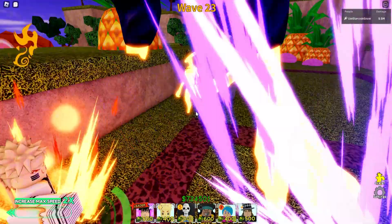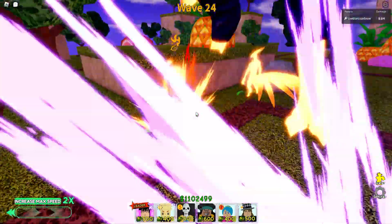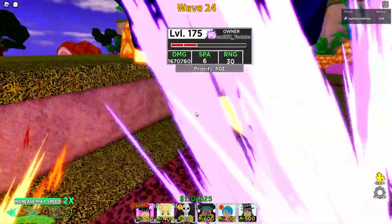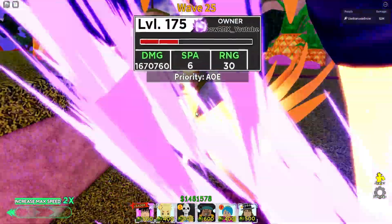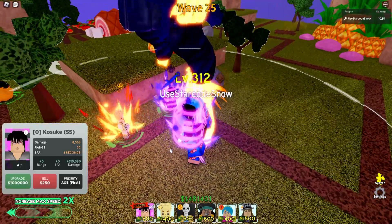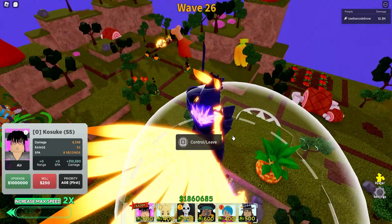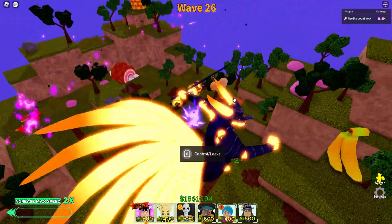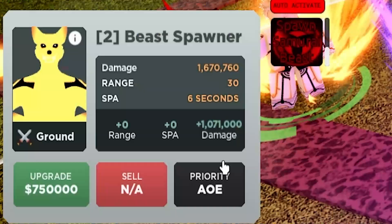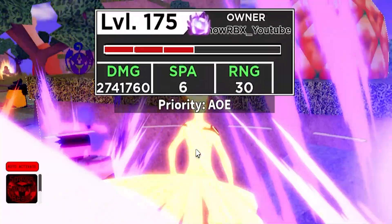Quick recap: the placement of the fusion unit of Sasuke and Naruto will follow Sasuke's positioning, and after you place him it will actually retain Naruto. So it's okay to use your Naruto to defend your units — as you can see I just placed one Sasuke and my Naruto is still here. Only Sasuke will disappear, but of course you can still place another Sasuke after that. You can only place literally one of this fusion unit. Also, a warning: do not leave your pet unattended because he can get stuck in the air — do not jump as much as possible.